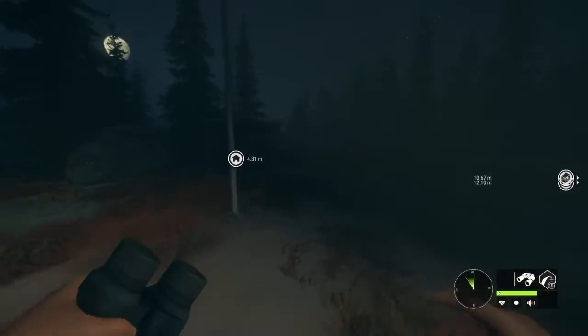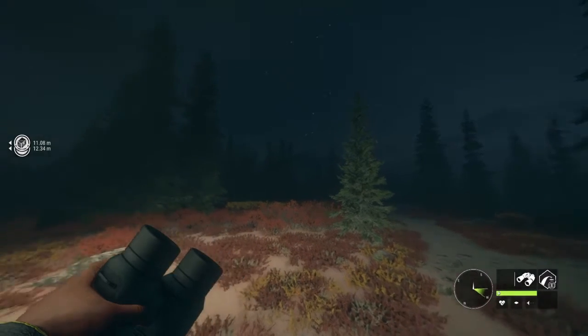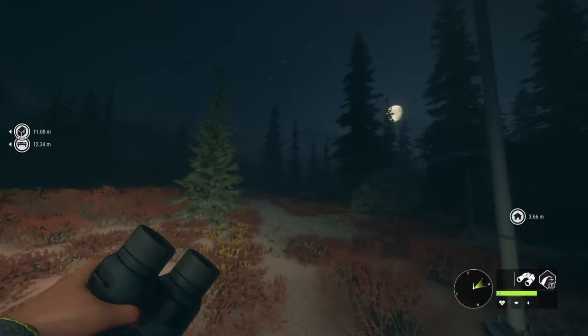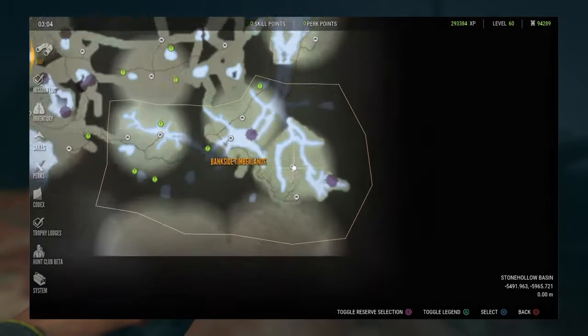Hey guys, it's Cotton Killer back with another episode of Hunter Call of the Wild. I decided we'd do something different — I've never done anything like this before. We're going to go ahead and start a Grizzly Bear Grind. This is going to be part one of a who-knows-how-many-parts series. I think it'll be pretty fun. We're going to be rocking the night vision binoculars, the normal binoculars, and the 300 Win Mag. We're also carrying the .30-06 and the 6.5 just for fun. That's our inventory.